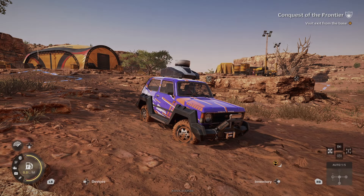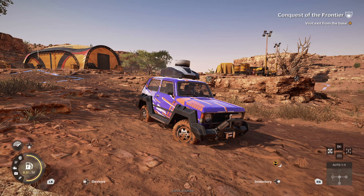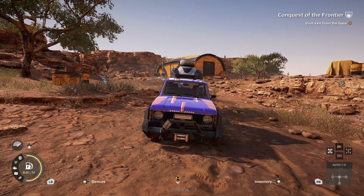Hello everybody and welcome to Expeditions, a mod runner game. This is the first proper episode - I did an introduction episode but I was just teaching myself the game. This is the first proper mission on the first map. We're in Arizona, in the Grand Canyon. 'Conquest of the Frontier' is the first mission, and it suggests you should use a scout. This is the only one I've got because I haven't unlocked anything, so I don't have a choice.